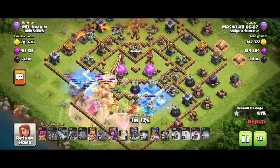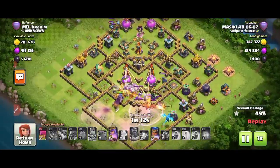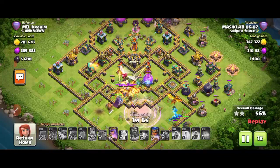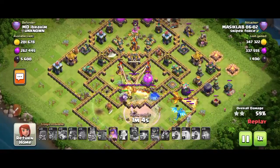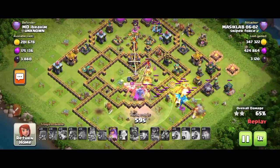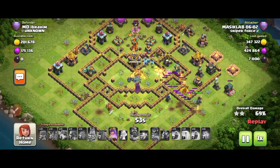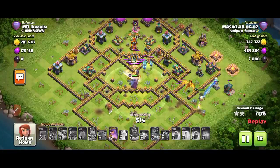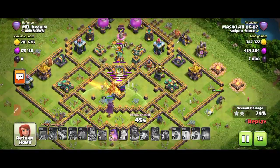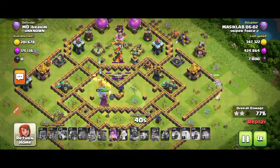You can see this Warden — he used the Warden ability, and he also destroyed the Town Hall first, just trying for three stars. You can see the Queen on the side and the Super Dragons. The Air Sweeper is really annoying — it's pushing the dragons back. I'm sure this attacker feels really sad right now because of the Air Sweeper; he can do nothing against it.